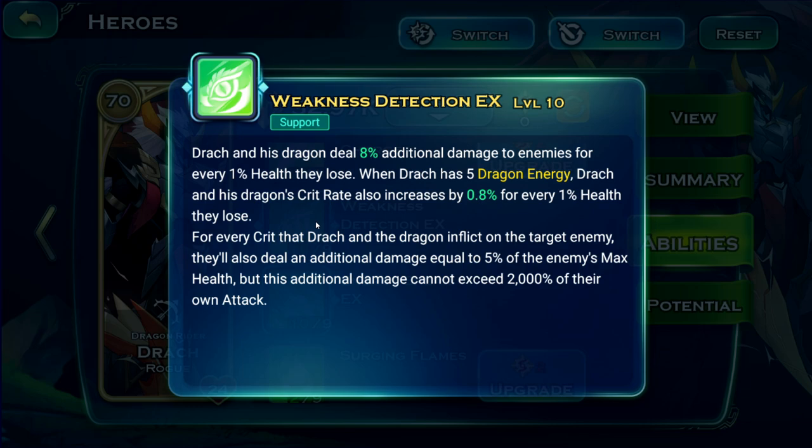Weakness Detection is probably one of the craziest abilities I've ever seen. Drag and his dragon deal 8% additional damage to enemies for every 1% HP they lose. This refers to the enemy's HP — so if an enemy hero drops to 50% HP, Drag is going to do 400% to 800% more damage. This is why some Grims tank 60 trillion, Solaris tanks 100 trillion, and some frontlines tank 200 trillion.